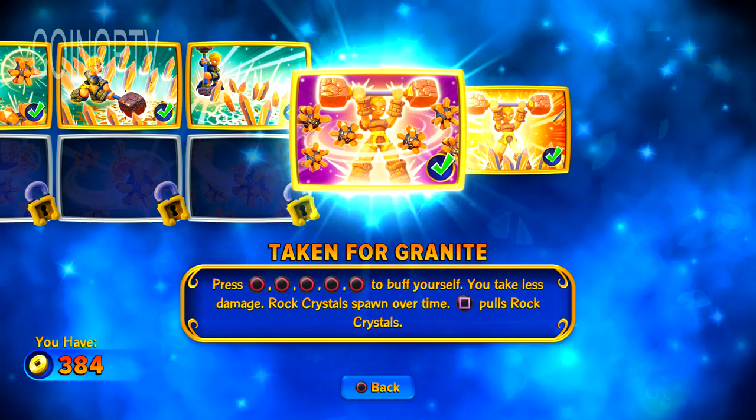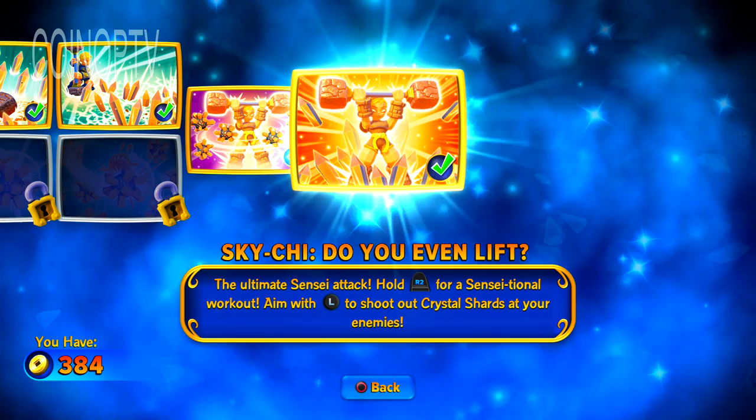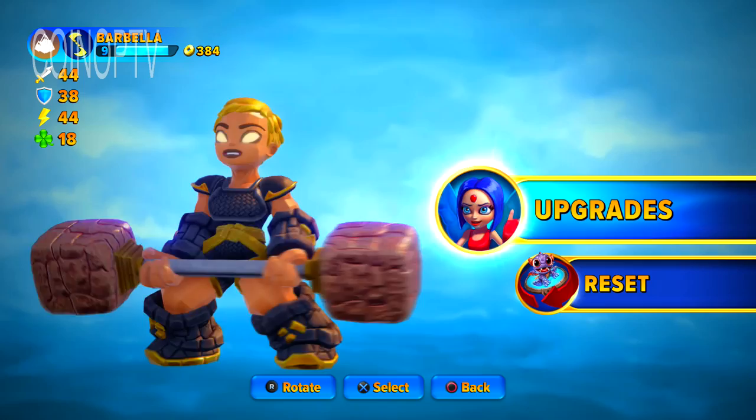Her Soul Gem is Taken for Granite — press circle five times to buff yourself up, then press square to pull a rock crystal. And her Sky Chi is called Do You Even Lift? There are all these references to weightlifting and stuff like that.